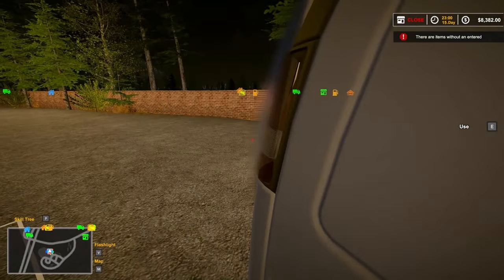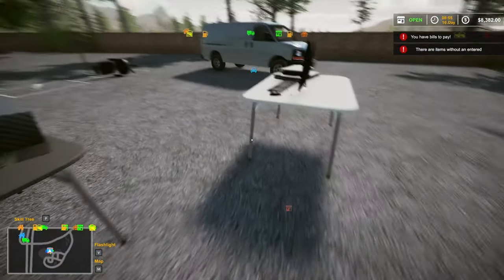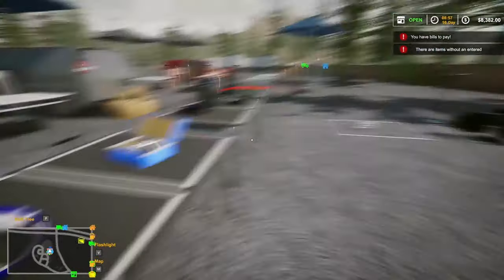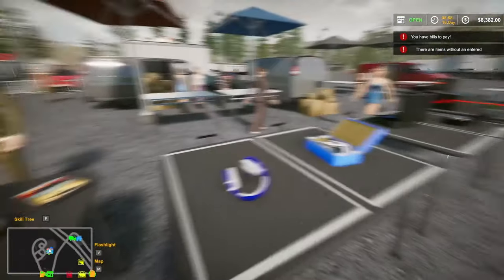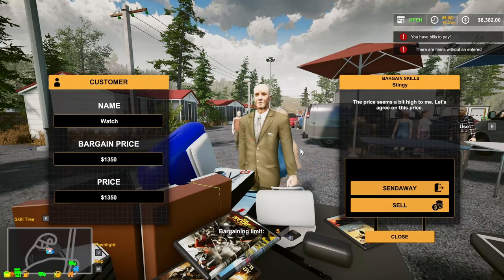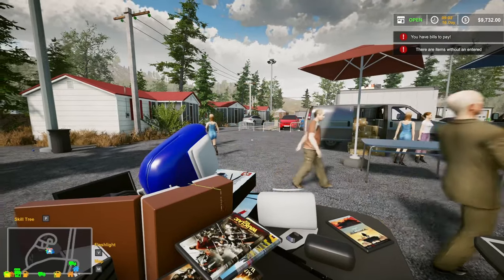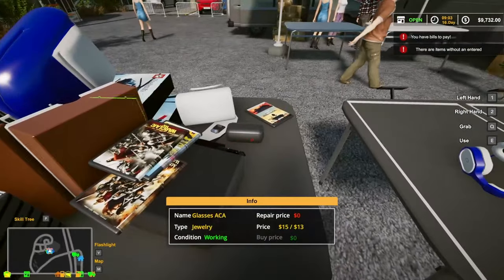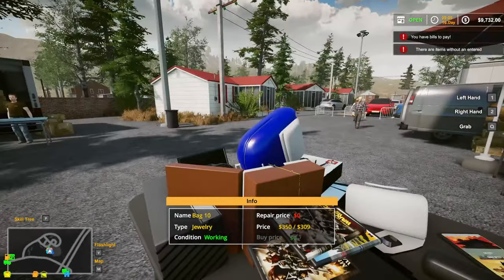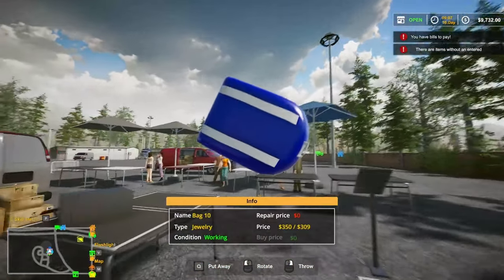Okay, we are open and we got a lot of product. Got our first customer - are you going to be cheap? Oh yeah - he's giving me what I want! Beautiful. What do we want to put out there - the $350 handbag? Looks like a backpack.